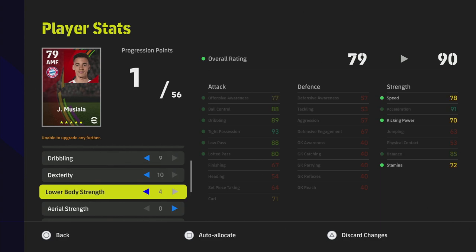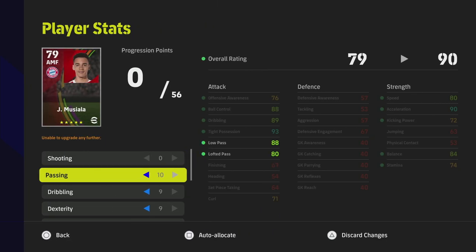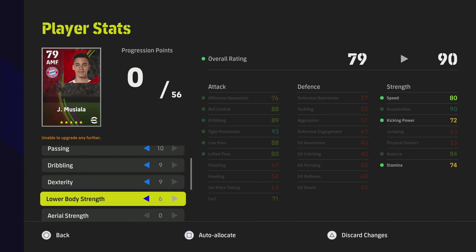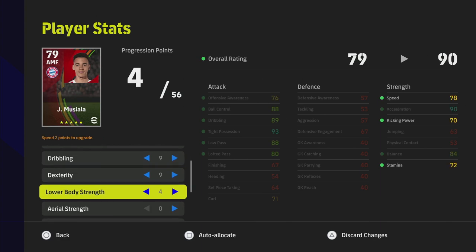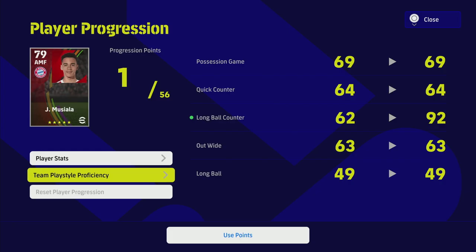That's probably a better version of him than I had before, even though the team play style is lacking a fraction of where we'd want it. We could go lower body 78, and then also look at the team play style proficiency from there.